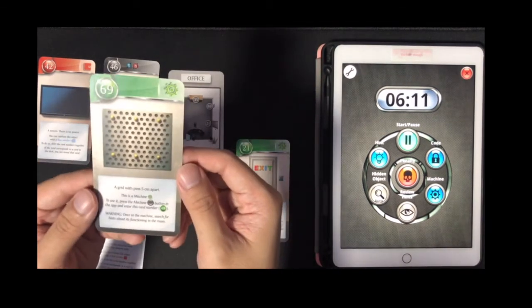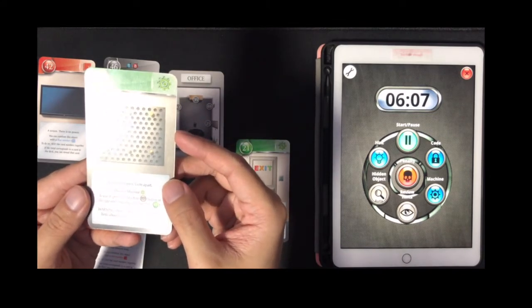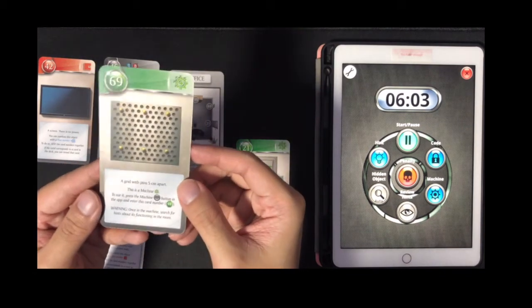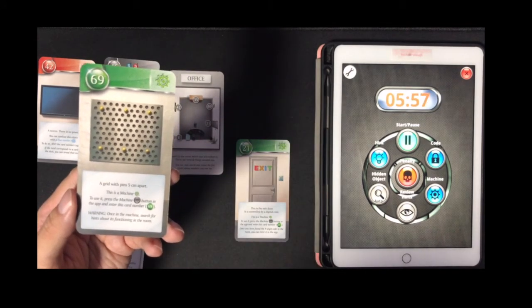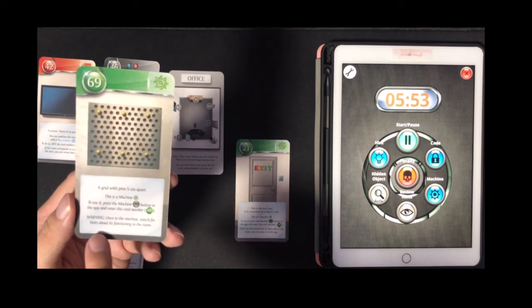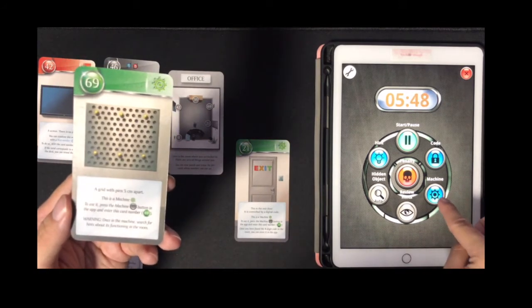Card 69 is a machine with pins 5 cm apart. This is a machine — to use it press the machine button in the app and enter this card number. Warning: once in the machine, search for hints about its functioning in the room. So let's enter 69 in the machine.